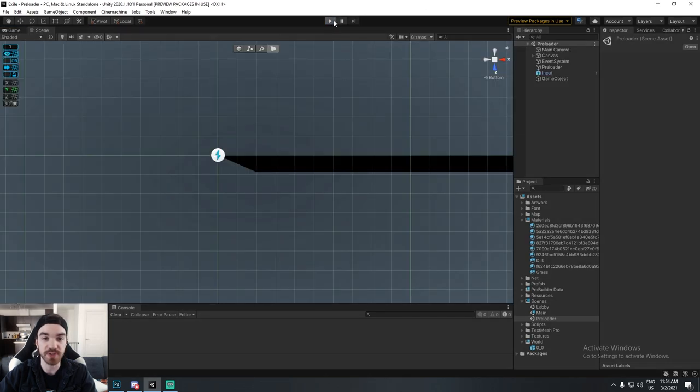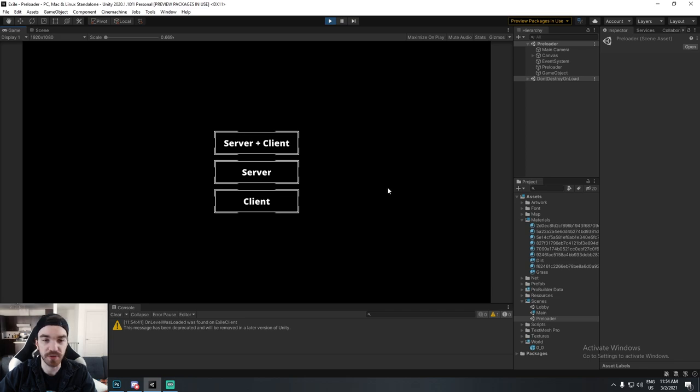Overview of the project — I'll reboot it from start. Initially there's a screen with three options: boot a server, a client, or both at the same time. If I have a dedicated server I'll just boot it headless. A client will choose client, and a server-plus-client will choose both.